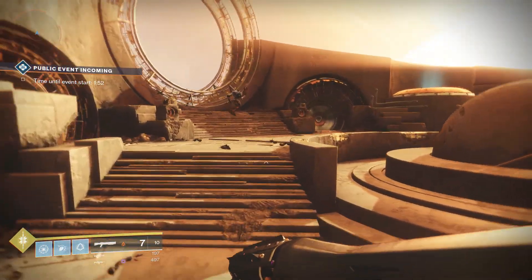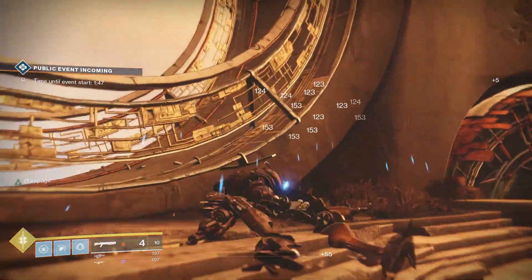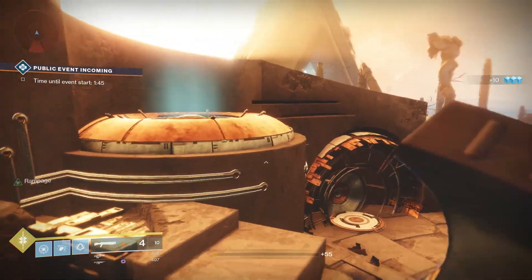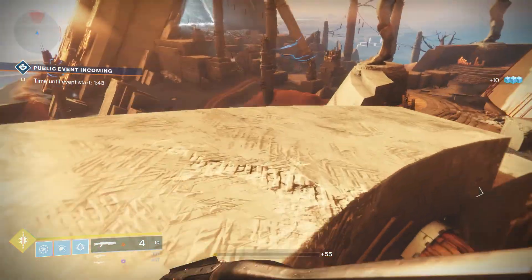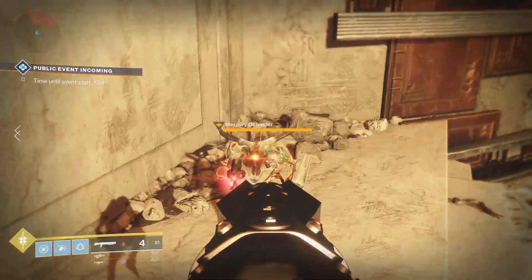I'll show you guys how to complete those verses. Last week you had to complete like 4 or 5 of them, and then this week you have to complete verse 10, which is the sword. Once you complete verse 10 of the sword you can get the Lost Prophecy Another Verse, which gives you the questline for the Perfect Paradox Shotgun.